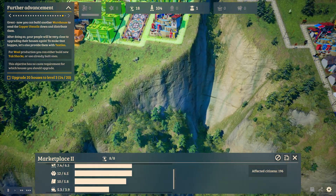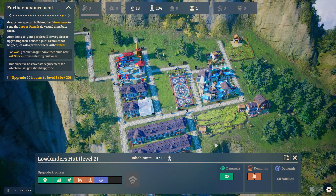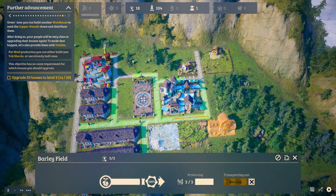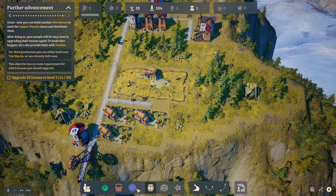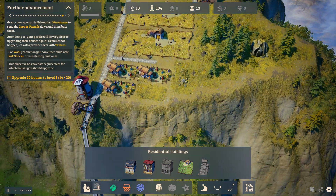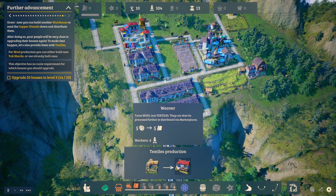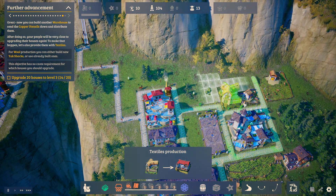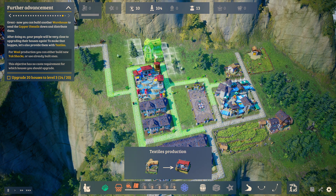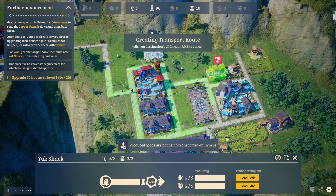This now has all it needs. We can do this with cheese and we can do this with textiles. We're going to need more yaks. Back up to the top here - this is where we do our main yak facilities. We're going to do a yak shack like this and that.